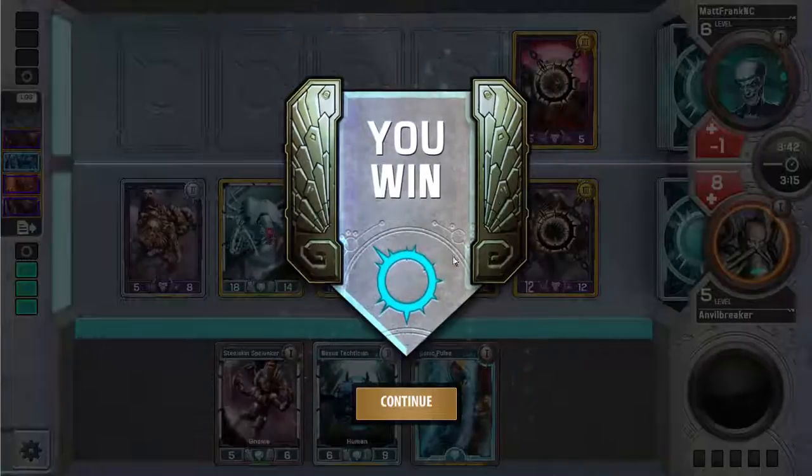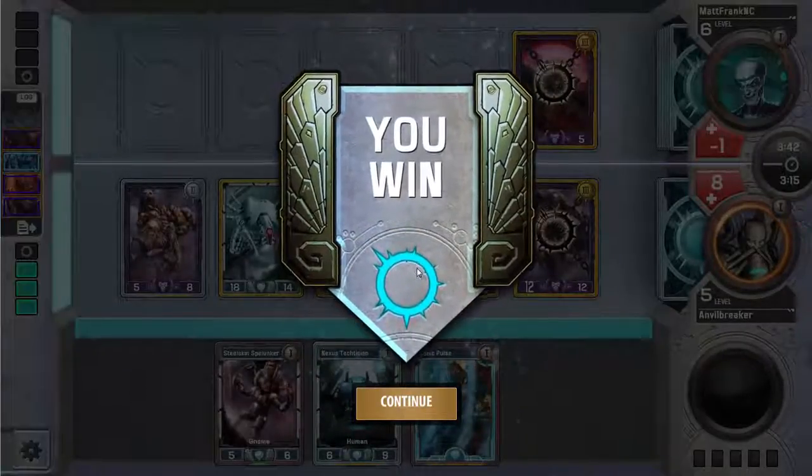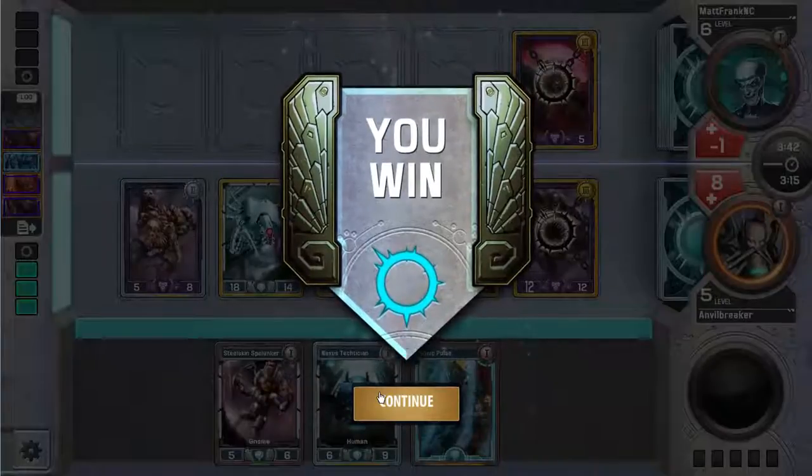Man, that game was really close. Double Contagion Lord makes it really hard to win, even though my Pulse was playing kind of loose. That was rough. Okay, so I'm 4-1 now, going for the 7-0.